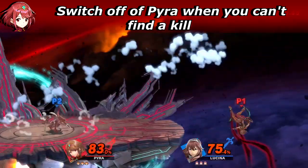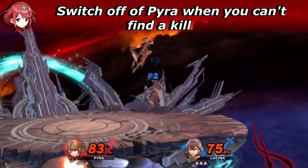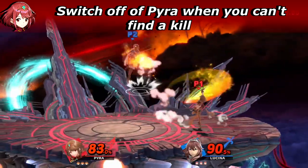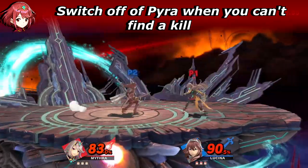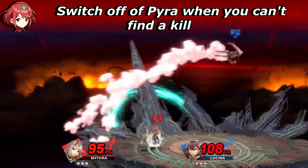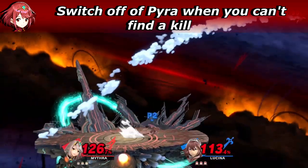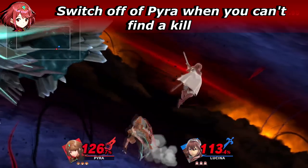I'm also guilty of this, but it's one of the most common mistakes people make. A good rule of thumb is: if the opponent gets back to neutral, you switch back. As I said earlier in this video, if things don't work out, switch back to Mythra. Because let's be real — Pyra is not winning neutral anytime soon, unless the matchup is just that good.